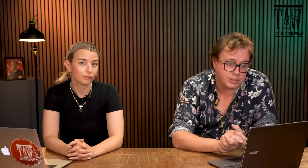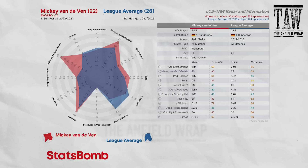In the Bundesliga, Piero Hincapié at Leverkusen is interesting — good on dribbles successfully defended at 71st percentile, so good at shepherding people away one-on-one. Not outstanding elsewhere; not quite what you'd want in the air at only 21. Pressures in the opposing half are better than average but not outrageous. Quite left-footed. Doesn't quite show up as part of building play. He feels like he could be a good enough one-on-one defender from Liverpool's point of view.